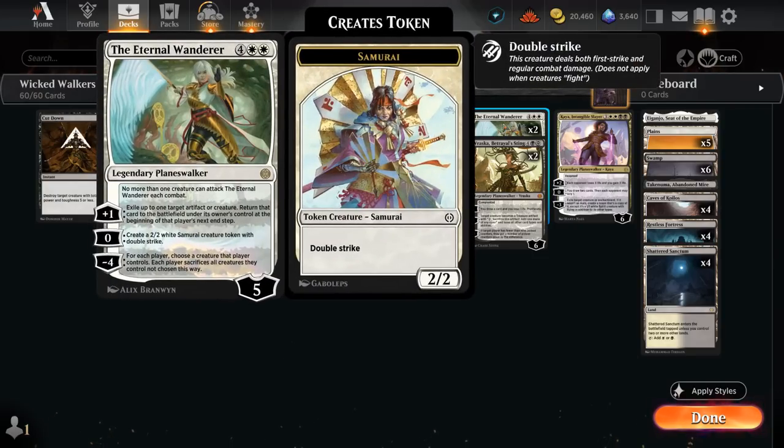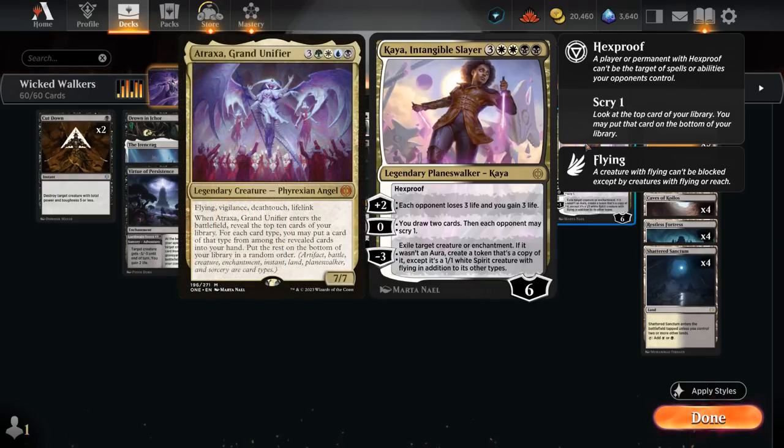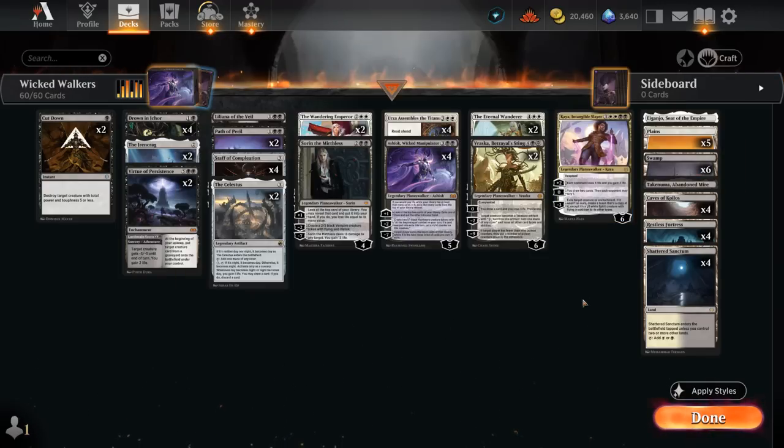If we make a few creature tokens with Eternal Wanderer that's damage covered. We also have one Kaya, which is very fun when activated twice with Urza Assembles: plus 2 to drain for 3, effective against red burn decks. The 0 ability draws 2 cards, and the minus 3 can exile a creature or enchantment and make a 1/1 flying spirit token copy — especially powerful with ETBs like Atraxa.